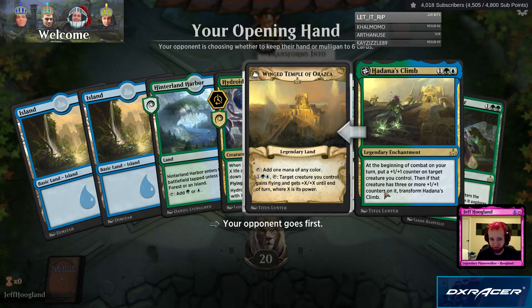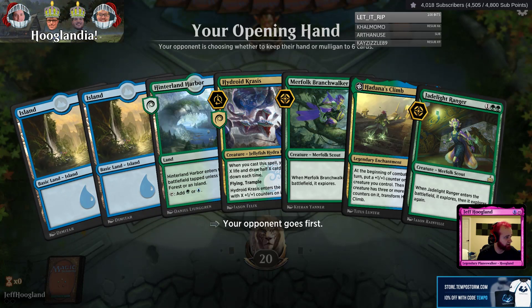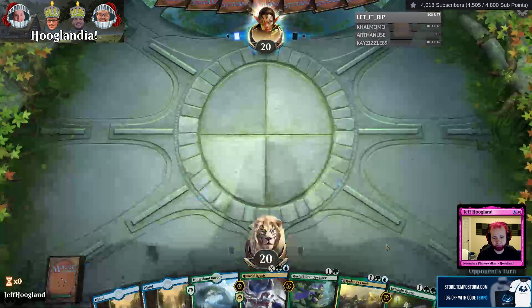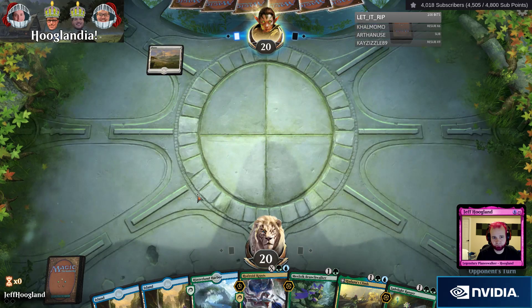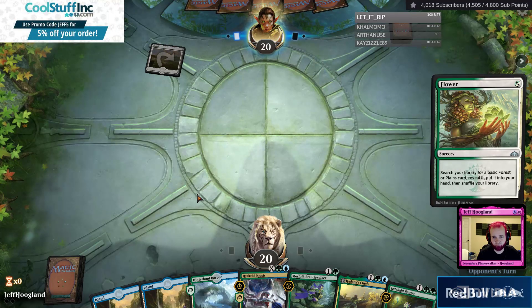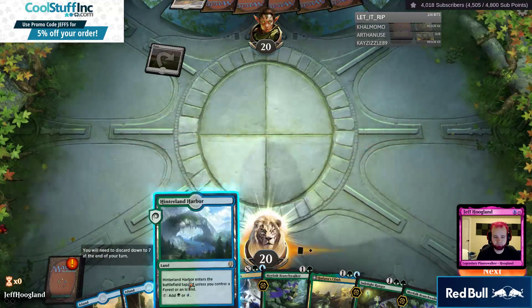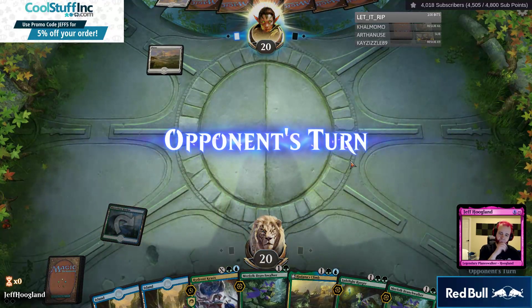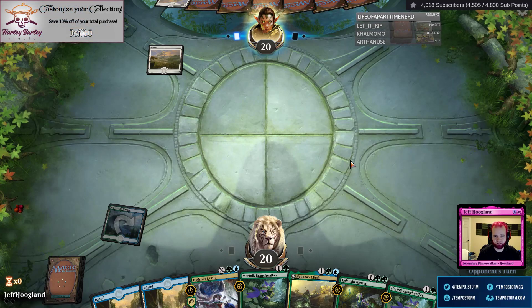Hadana's Climb — that's what I'm referring to this card as. This hand's missing a second green source, but it's got the tools I'm looking for, so we're definitely going to go ahead and keep this. It's better for us than Legion Landing. I probably want to just get Climb going ASAP and make my creatures big enough to be attacking every turn.